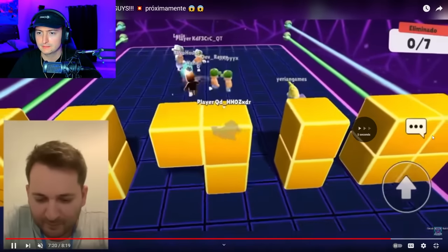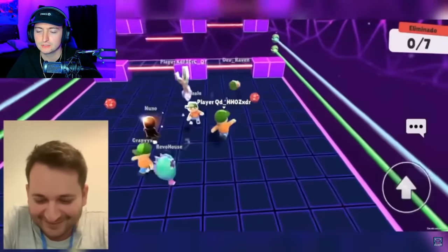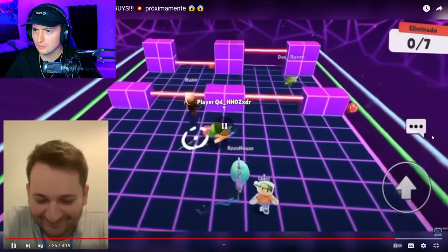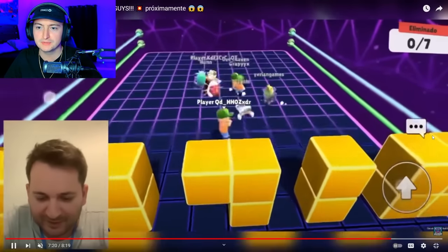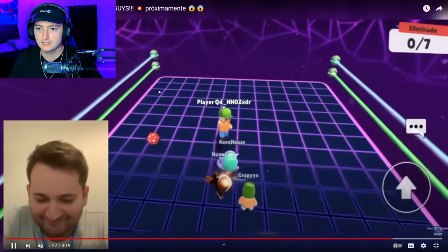Skip ahead. Again, his link will be down below to the original video if you want to check it out — all credit goes to him. Wait, did he just slide under that? He did! So you can dive underneath it? It appears that way. And Nuno just jumped on top of the dice — I didn't know you could do that. That's actually kind of neat.